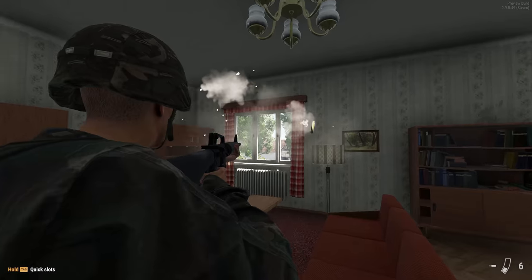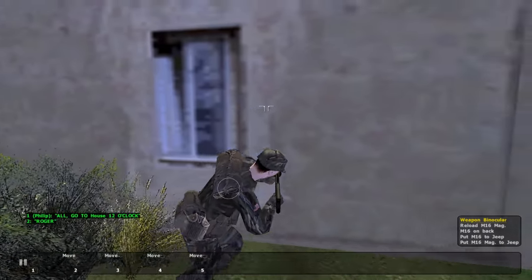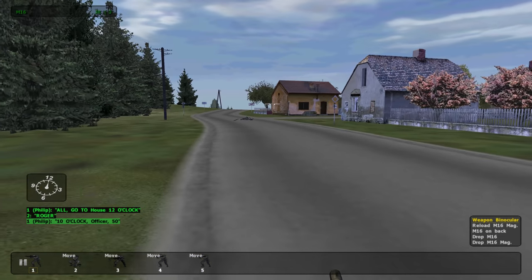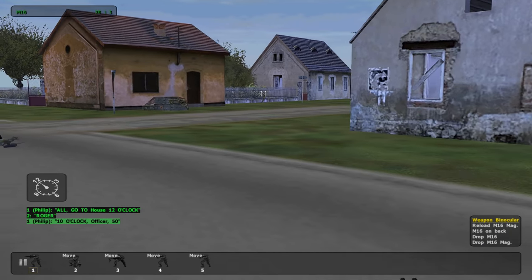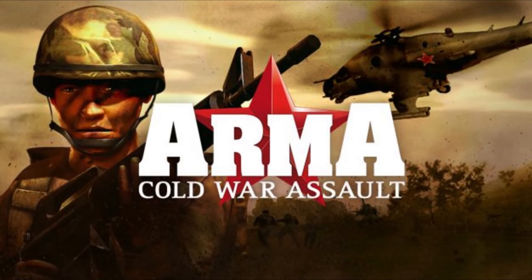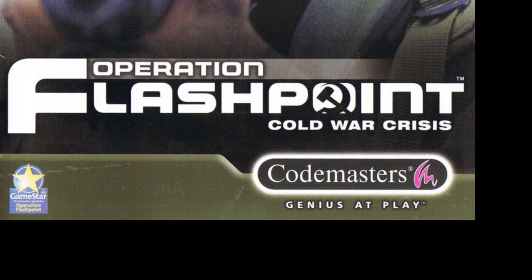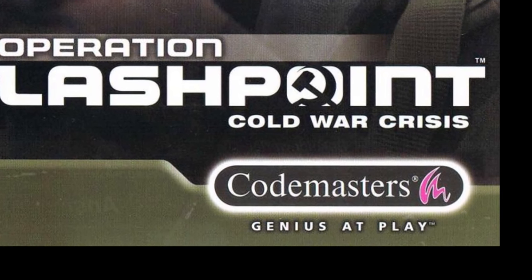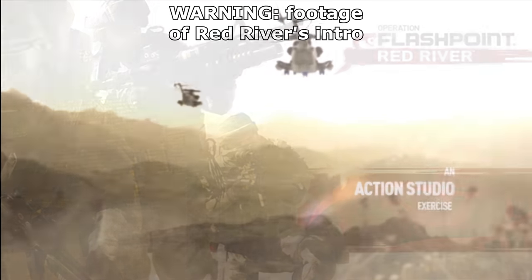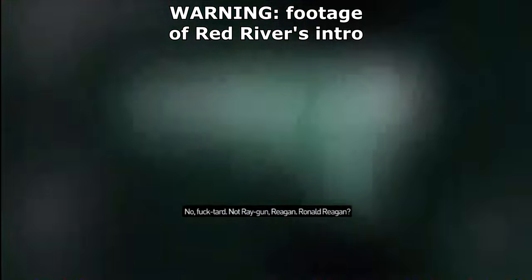Much like the Far Cry and Crysis series, Operation Flashpoint and Arma started out as being the same thing. I still refer to it as Operation Flashpoint because that's the one I fell in love with. But the team behind the original lost the rights to the name and went on to make the Arma series instead as spiritual sequels. They later rebranded the original Operation Flashpoint to be Arma: Cold War Assault, which further confused things. Meanwhile, Codemasters retained the rights to the Operation Flashpoint name and produced two sequels of their own — Dragon Rising and the abysmal Red River, which I believe could only have been made to spite the original developers and kill the Operation Flashpoint name outright.